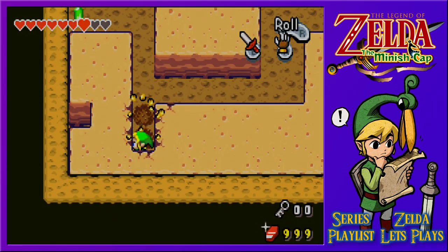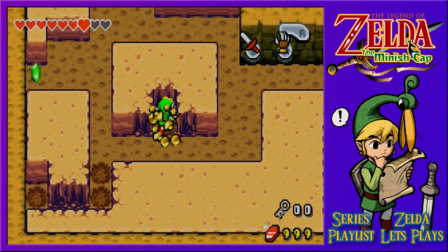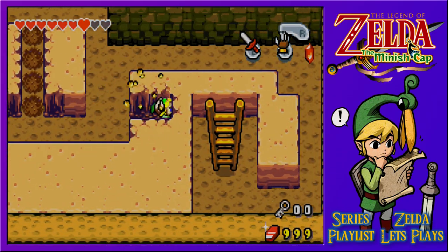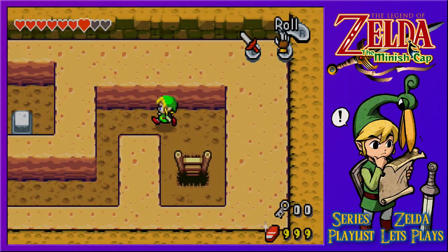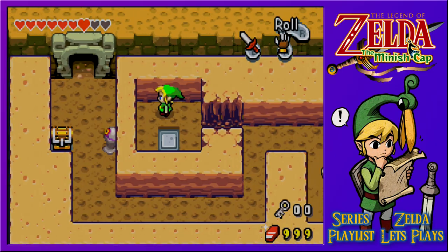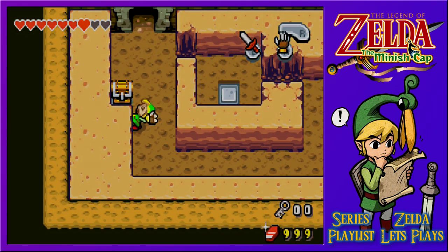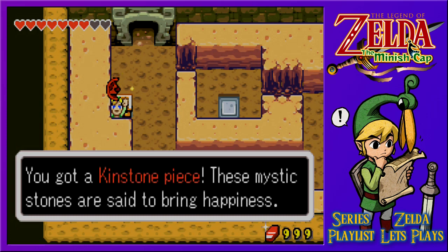The sandy areas all have places to dig and they do have chests inside for those with eagle eyes. Why have I not picked up the compass? I'm pretty sure I have — so why are there still secret chests hiding around? Let's just make our own routes, no need to go all the way around. Here's another place — it's just a pressure switch, that's fine. We get ourselves a red kinstone piece for our troubles.